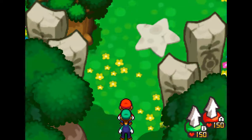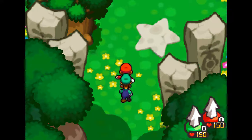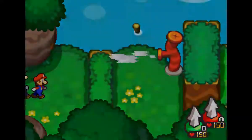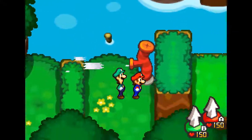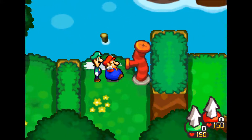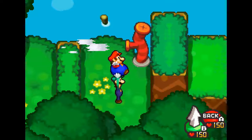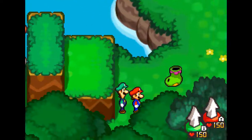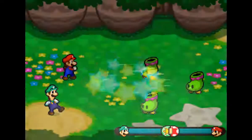Hi everybody, and welcome back to Mario & Luigi: Bowser's Inside Story. I'm Yamino Senshi. And I'm Fenix. Today we are journeying through the Dimbo Woods as Mario & Luigi to try and find the attack pieces. We need an earth-shattering attack to knock Chakron out of his meditation stance so that he will give us the last star cure.